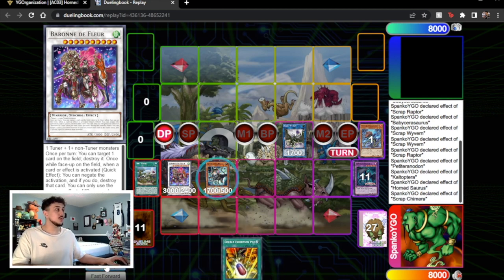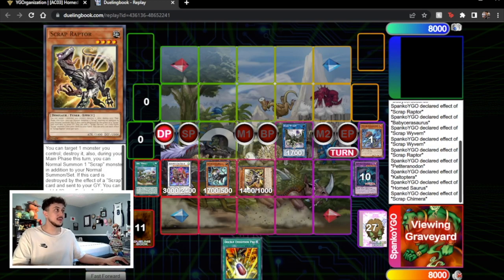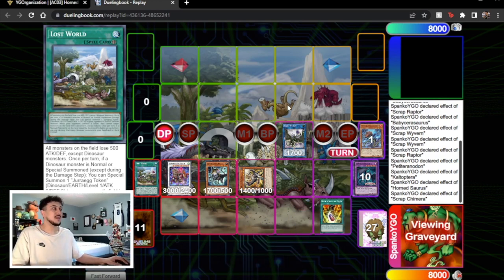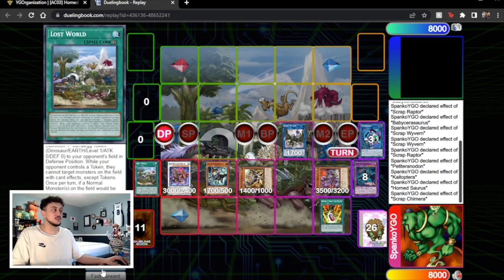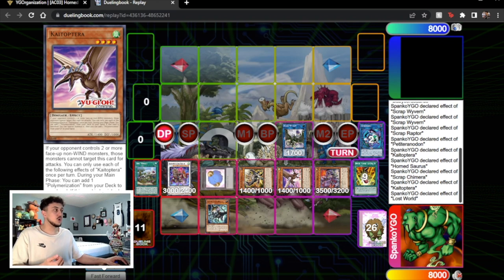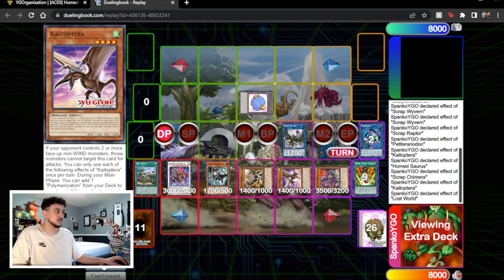Then we summon Scrap Chimera, activate its effect to summon back Scrap Raptor. At this point you would have activated Lost World — I forgot to do it here but it doesn't make a difference and I'll show why later. We use Double Evolution Pill to summon Ultimate Conductor Tyranno, then we put the Lost World token on the field — don't forget the token because it's really relevant. We summon Conductor and then because we summoned a Dino, Lost World summons a token to our opponent's side of the field. Now we have so many monsters and so many different options.